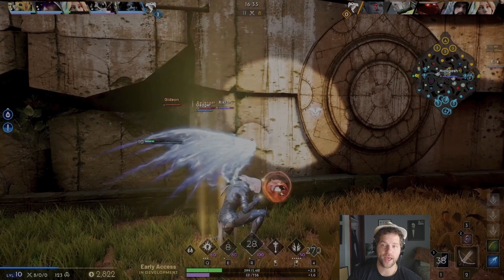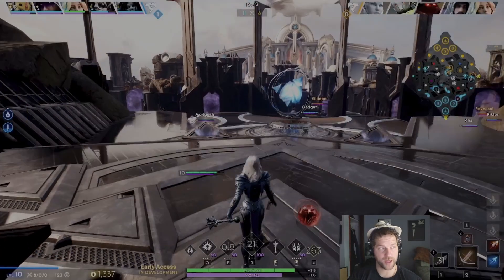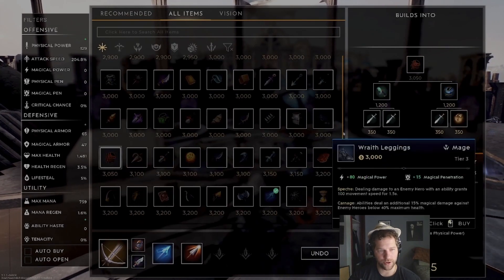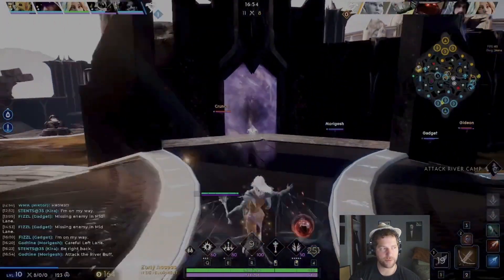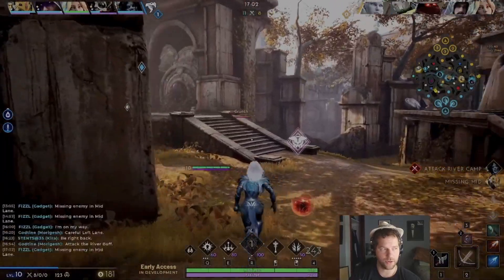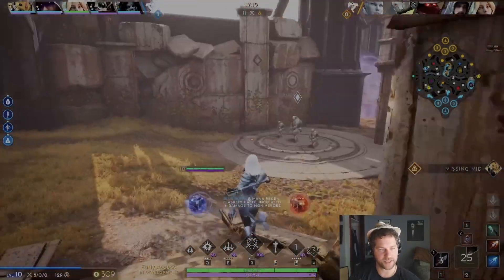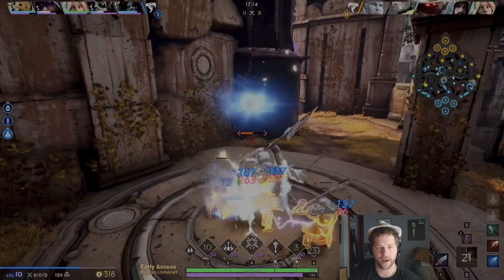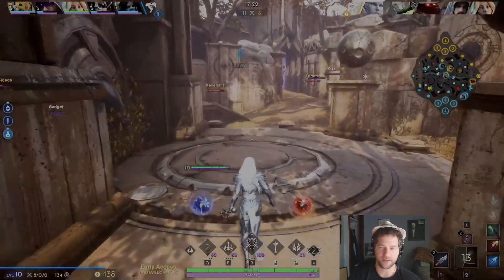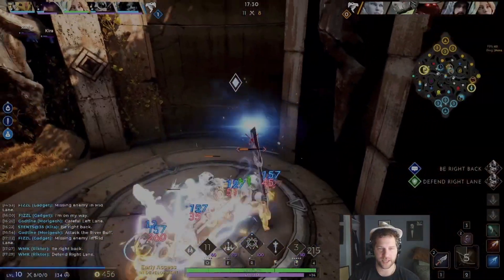We're low again. We have to assume the enemy jungler saw us at low HP — they can very well be on their way to hunt us. We just want to back and not risk anything. Any competent jungler is constantly looking at the map, taking account of HPs. If they see you at low HP going back into the jungle, they may come pay you a visit — it's one of the most opportunistic times. Worst case, if the enemy collapses on me, at least the jungle is low — maybe I trade one for one. Always take a mental note of everyone's HP bars as a jungler.